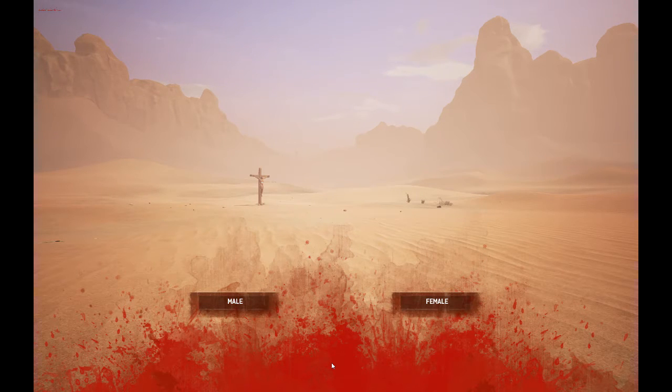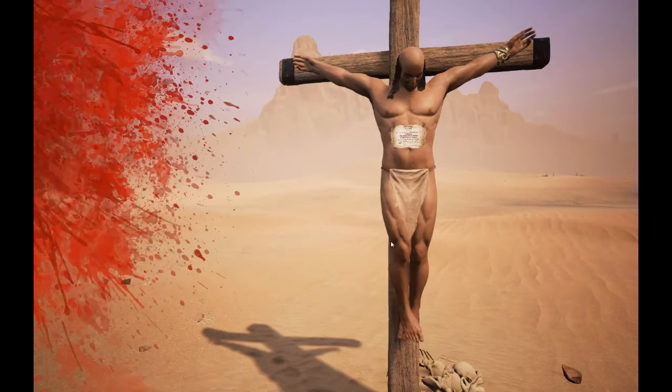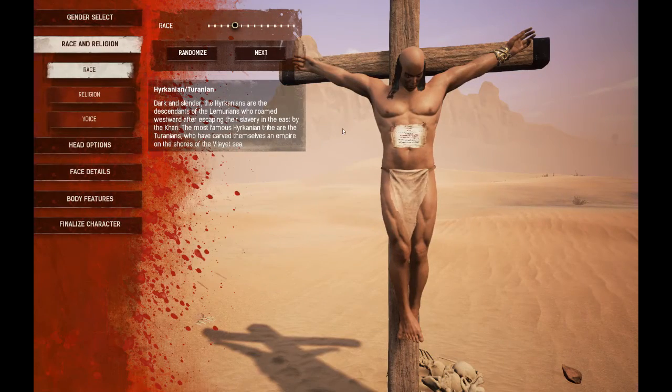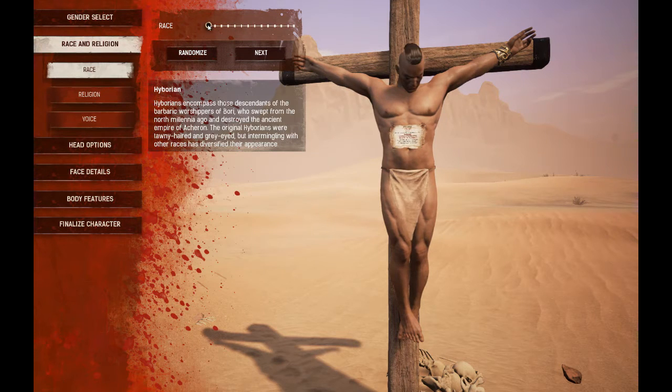Without further ado, let's get into this. I'm just gonna go over the male version — the female version is the same deal. So you just click on the male here, obviously, and there you go, it's a little bald dude. You can either randomize it or hit next and it'll go to the next region. We're gonna go back to race and start at the first one. It will give you a brief description down here — Hyborian, I think that is.